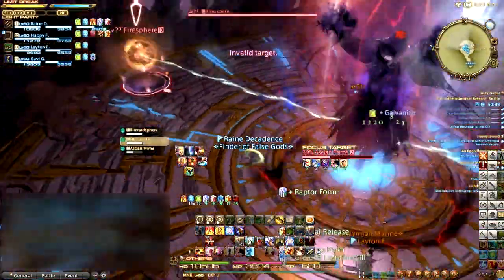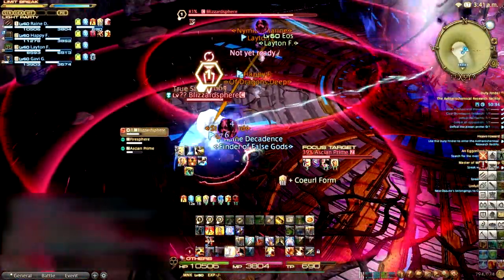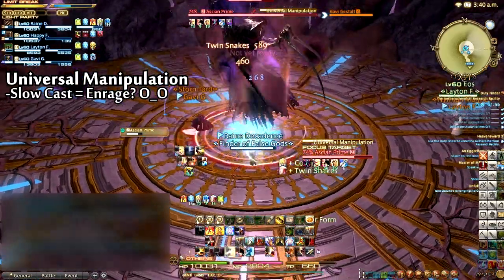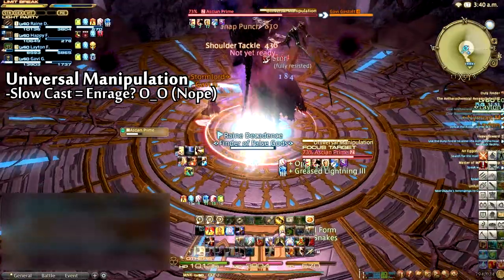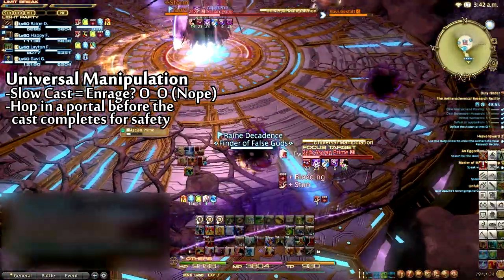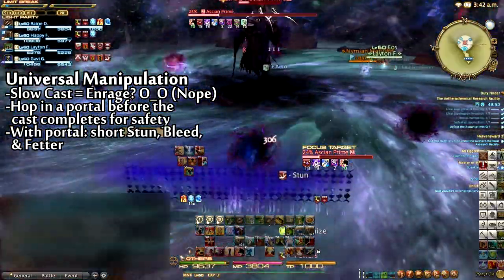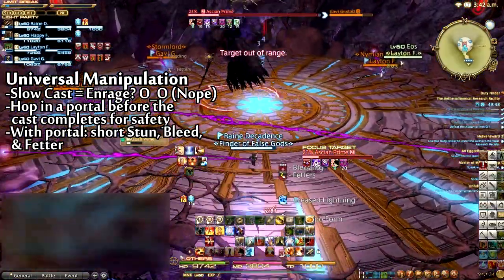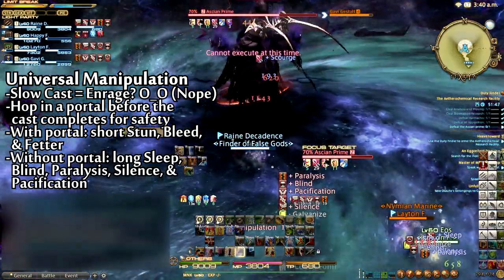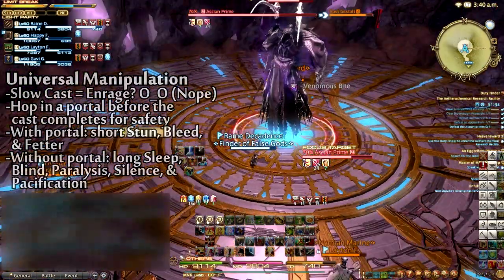This process will repeat again at 39% with the pink donut AoEs casting twice. Prime's Universal Manipulation ability is a super slow cast, immediately indicating it is an important one. To avoid a myriad of debilitating effects, move into one of the portals around the room when Prime casts this ability. This will stun, bleed, and fetter you for a short duration, but it will also protect you from Universal Manipulation. Failure to take shelter in one of these portals will inflict you with 20 seconds of sleep, blind, and paralysis, as well as 10 seconds of silence and pacification.